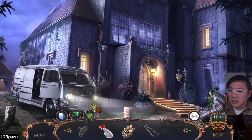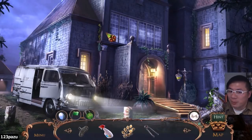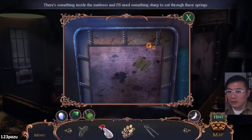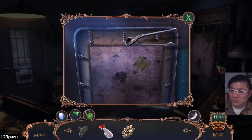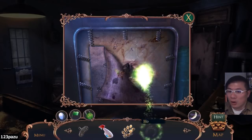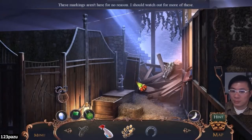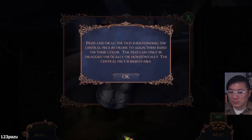Those fragments are actually bonus items. They look like paper fragments, but maybe it's a mirror — a full mirror. Remove the springs. Press and drag tiles surrounding the central piece in order to align them based on the color. The tiles can only be dragged vertically or horizontally. The central piece is immovable.